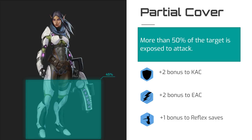If more than half of the target's body is vulnerable to an attack, they only have partial cover. This usually occurs when there is something small or incidental in the way — a thigh-high pile of scrap in a junkyard, or a chair in a laboratory. It's enough to make your attack more difficult than if that target was in the wide open, but not as difficult as the previously discussed cover types. In a case of partial cover, your target only receives a +2 bonus to kinetic armor class and energy armor class, and a +1 bonus to reflex saves.